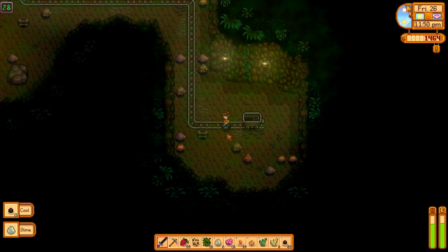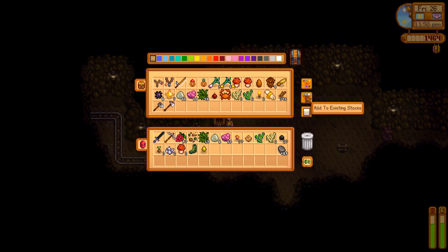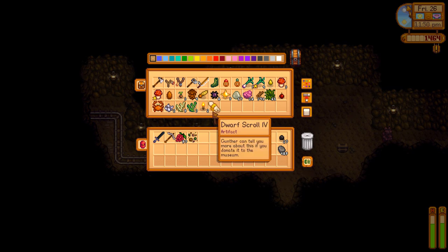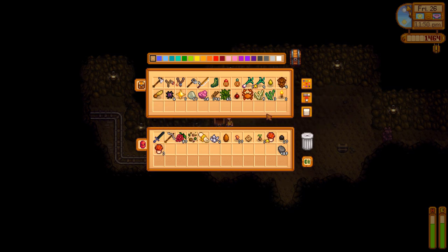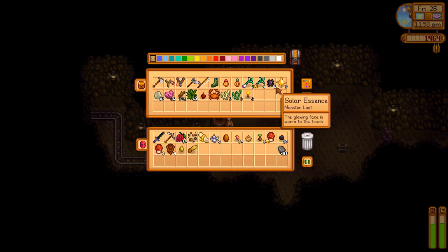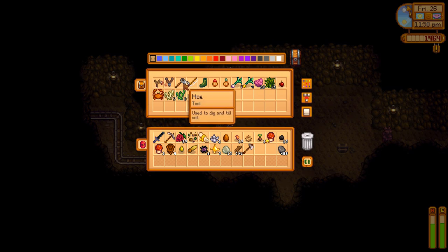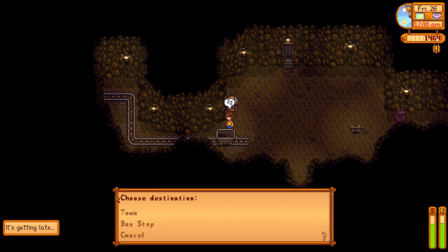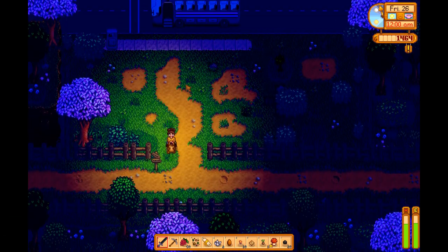There's ladders everywhere — they just want us to leave. And yeah, 12 o'clock. We did very well with that. Let's pick and choose what we're going to bring home. We definitely want the scroll, quartz, our yam, seeds. We'll take that. And our tools and fiber.